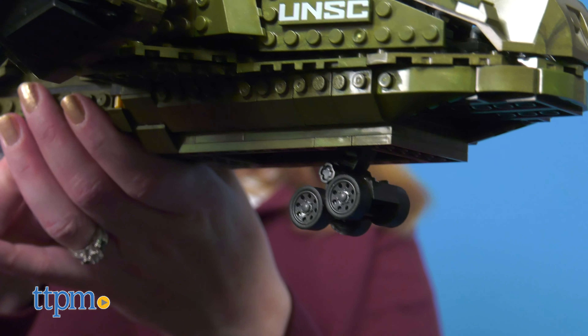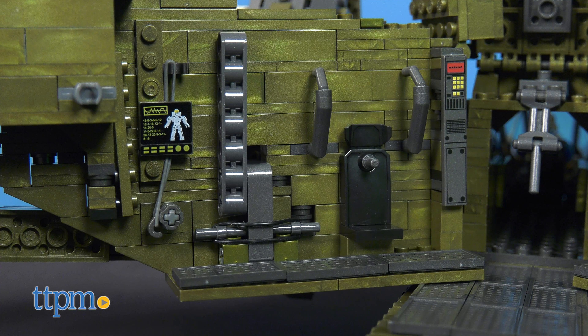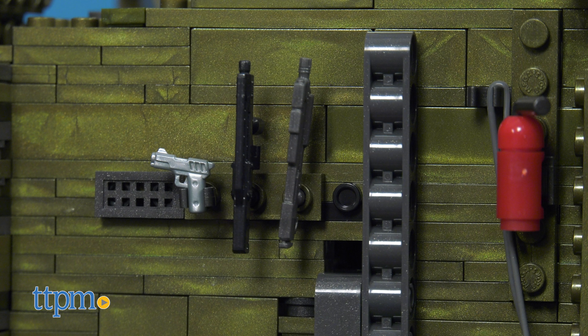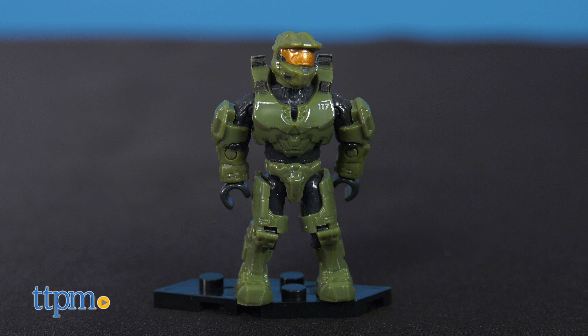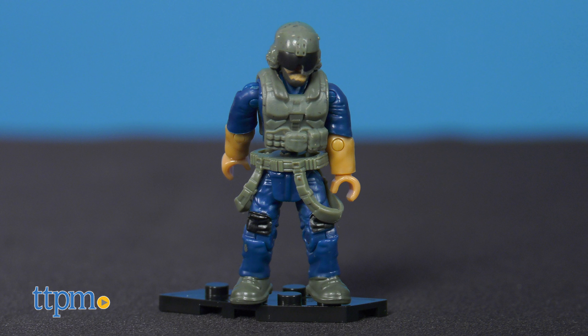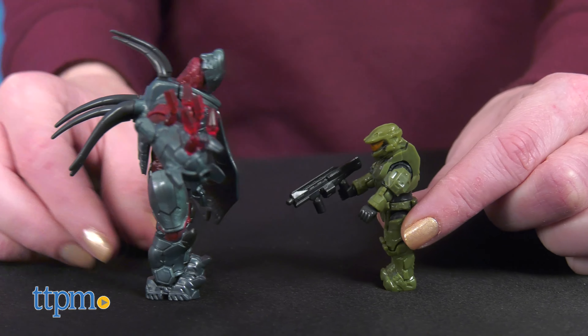You can even open it up to reveal the hidden interior where Master Chief was brought back online. Play that out with the three collectible micro-action figures, all with 12 points of articulation and weapon accessories. Display Master Chief, the pilot, and a hunter on their display stands or pose them up for all sorts of action-packed play.